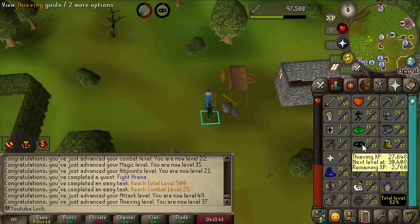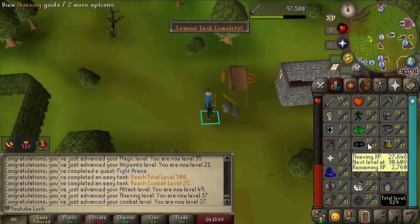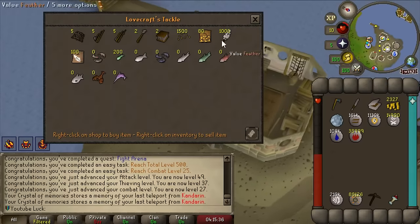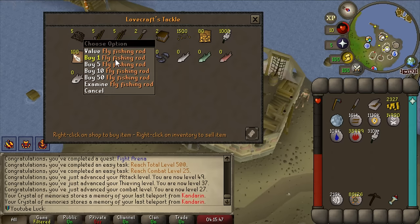Let's see how much XP from this quest - 97,000 Attack XP! We got all the way up to level 49 Attack and 37 Thieving, which is great because I was going to grind out 40 Thieving for a couple of tasks anyway. Over 500 total - very nice! Two more easy tasks done. There's a shop right here that sells feather packs - all the feathers we're ever going to need for the entire league, right here already.